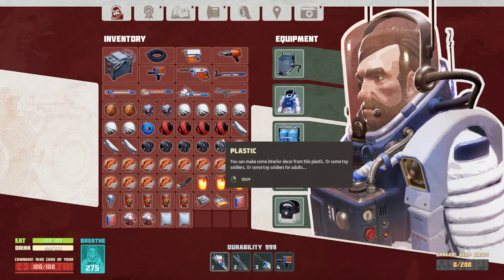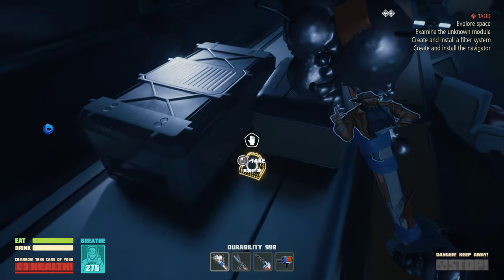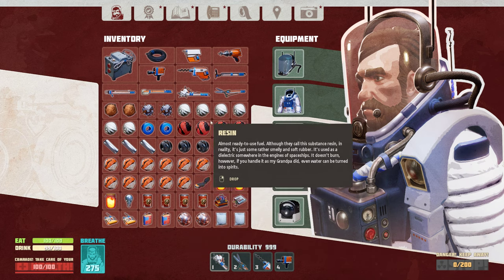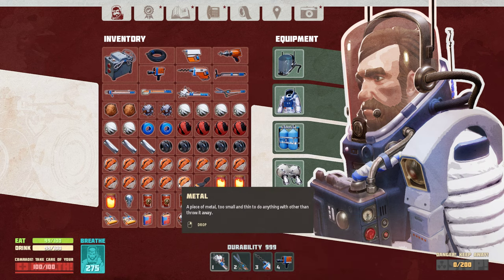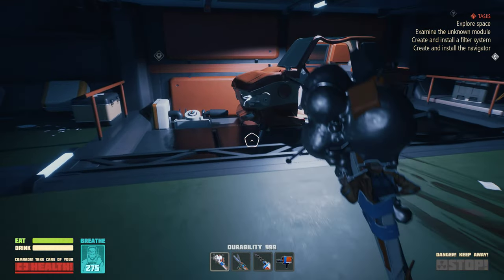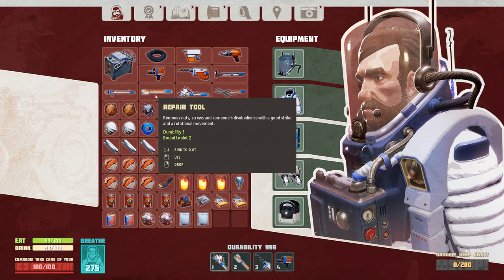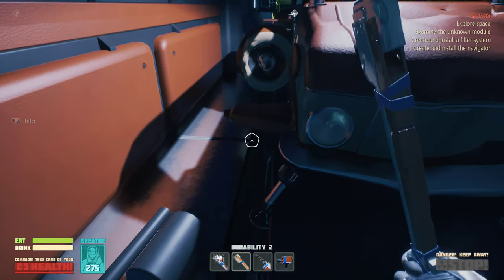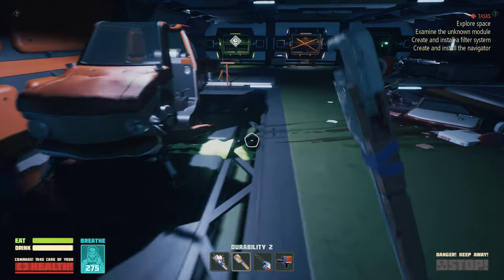That's definitely something interesting - another navigation system. Inductor already constructed, so what should I drop? I'm gonna drop two metal. I barely find another filtration system and I think I need more than two - I think I need like four of them, so I have to pay attention to everything.